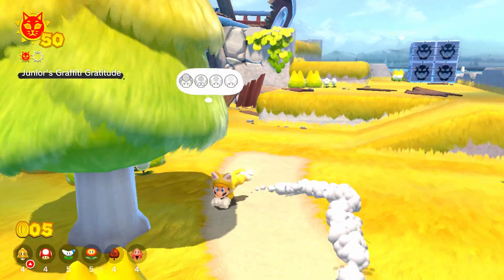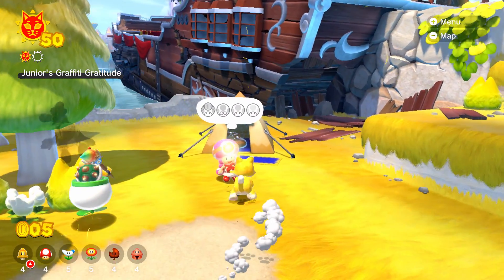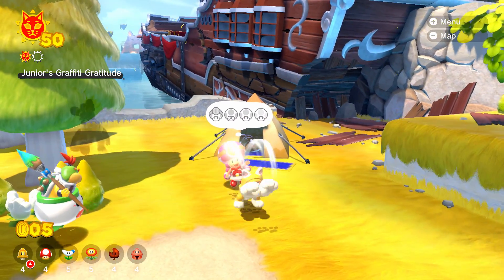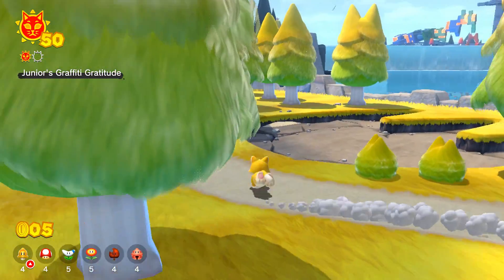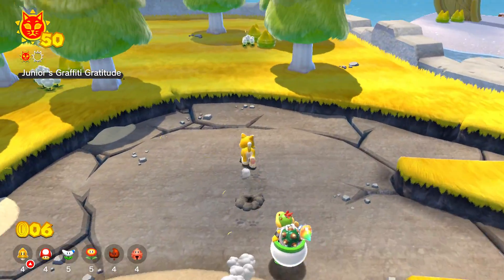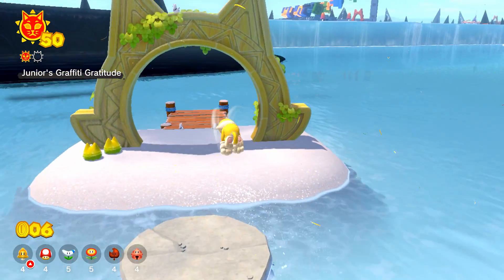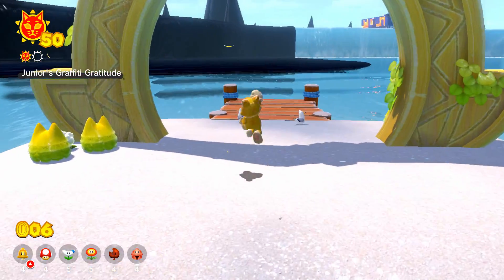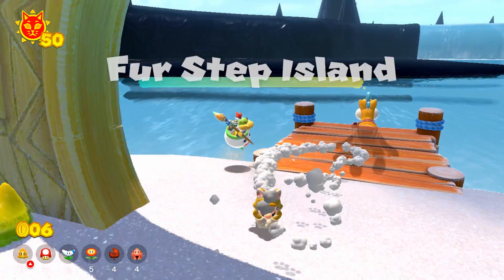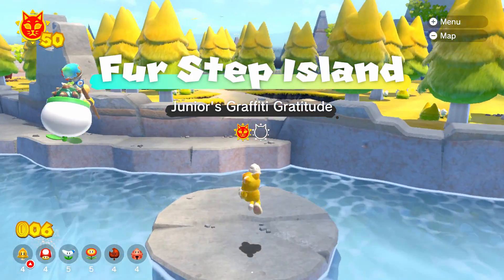We have Bowser blocks over here. I don't know what to do — they must be missing, I guess. Because where are we even? Where is the thing? We're at First Step Island — Bowser Jr.'s Gravity Gratitude.